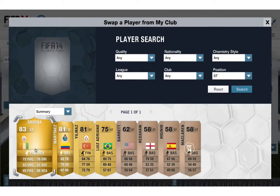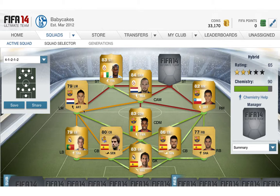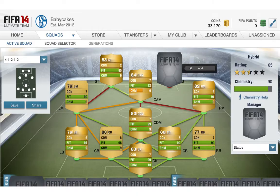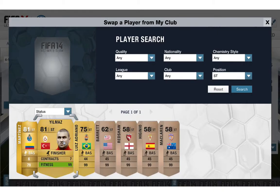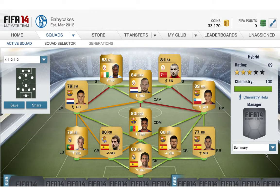Striker, we have Drogba — the beast, the legend — with a finishing card applied on him. Next striker we have Yilmaz, this bald guy. He's pretty sick and I can't wait to try him out. There you have it guys. Like, subscribe and peace.